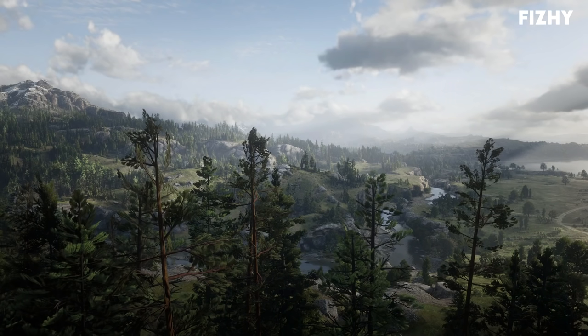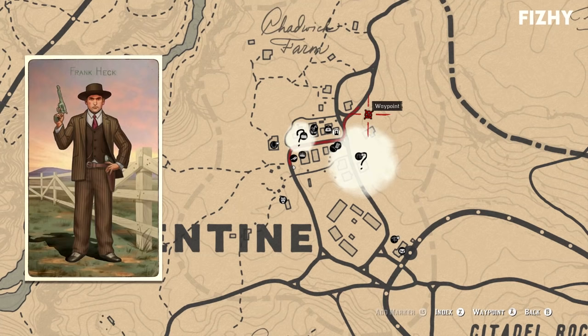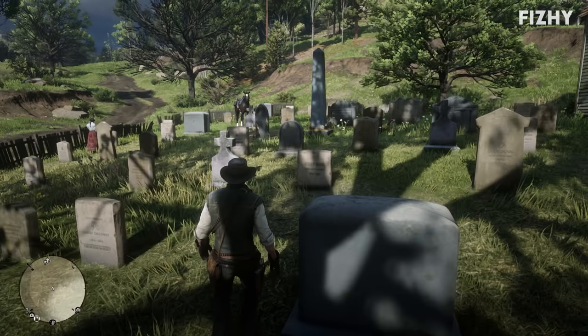For those of you who do not find tedious exploits to be much fun, in this video I'm going to go over where you can find all of the famous Gunslinger cigarette cards. To begin with, we have the cigarette card of Frank Heck, which can be found in the Valentine Cemetery.